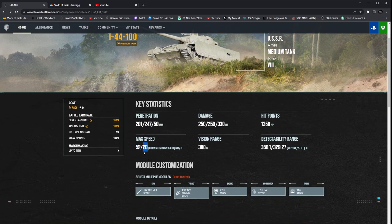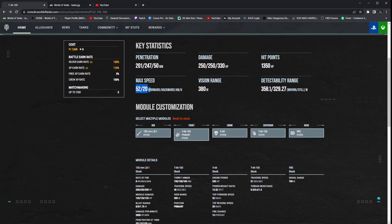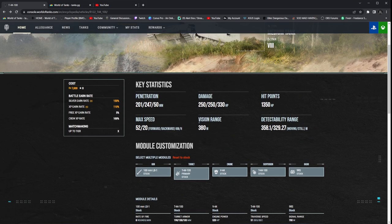52 top speed and 20 in reverse. 20 in reverse is really nice. With the power-to-weight of 15.52, it handles its top speed and reverse speed very well. Honestly, you do not need a power terrain for this tank — I do not find a need for that. Along with that, 380 view range, which does kind of hinder this tank just a little bit, though it's not as bad as you may think.